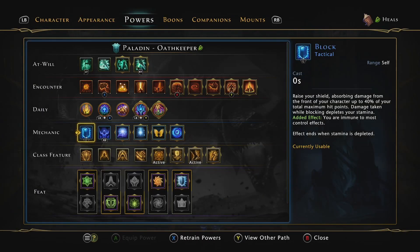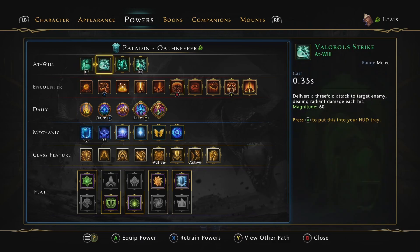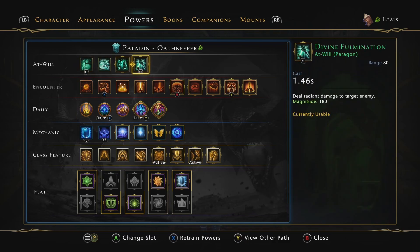For the at-wills, I still run Divine Fulmination, as the ranged gameplay can be very useful for the paladin to stay out of dangerous situations and allows for some of my ranged gear bonuses to proc, giving me added stats.